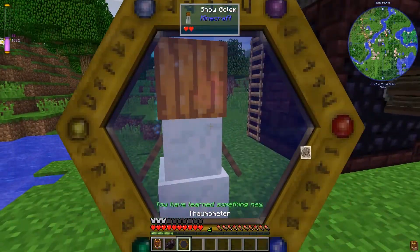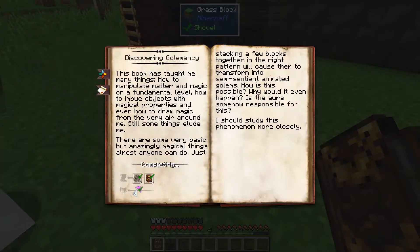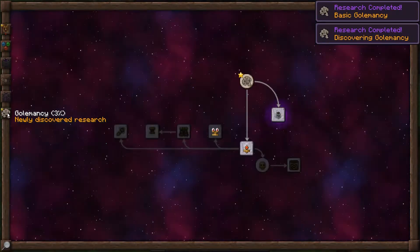I've got some snow and a pumpkin, so let's go make a snow golem and then we'll scan him. Now I have studied an animated construct, so I should be able to complete this. We have now unlocked the golemancy tab on the Thaumonomicon.